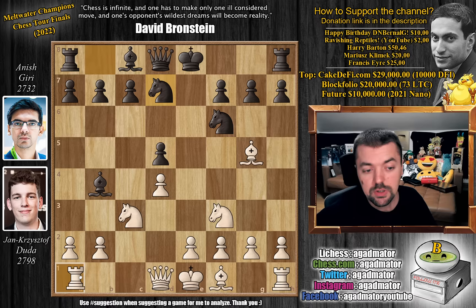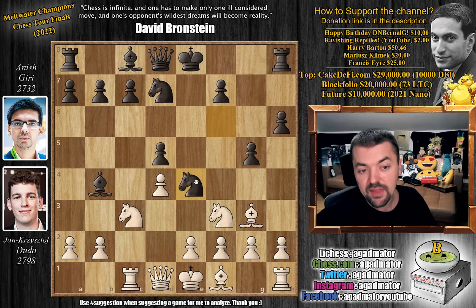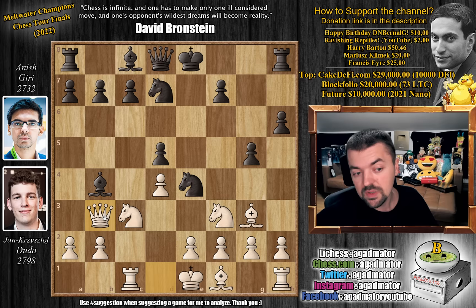Rook to c1 — Duda brings the rook to the semi-open c-file. H6 challenging the bishop, bishop to h4, and g5 now advancing the pawn all the way. Bishop to g3 and now knight to e4, putting pressure on the bishop and on the knight on c3. In pretty much all games that reach this position, knight to d2 was played. But Duda plays queen to b3, which is the strongest move recommended by the engine. This position hasn't really been reached since 2021, aside from some online games, so probably the engine has improved and queen to b3 is now the most popular idea.